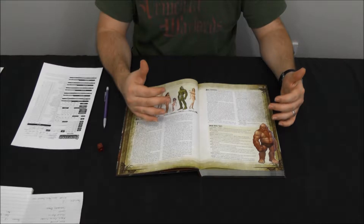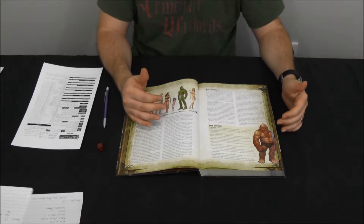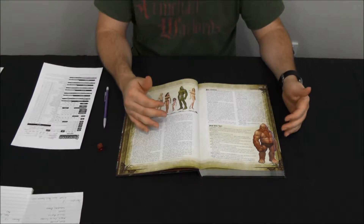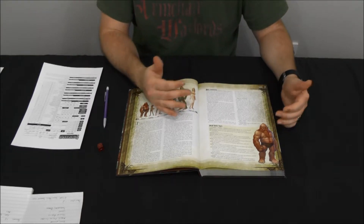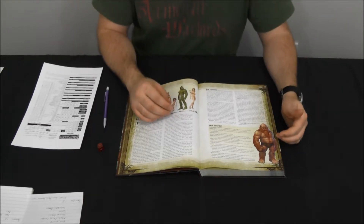Dwarves are your short, stout, very hardy underground-dwelling race of miners and forge smiths — the very archetypal dwarf who lives in a mountain, makes things out of metal all day long, or spends his day mining. That's the type of dwarf they try to create in this game, and if you want to choose a dwarf you're going to get most of that feel while adding these racial traits to your character sheet.